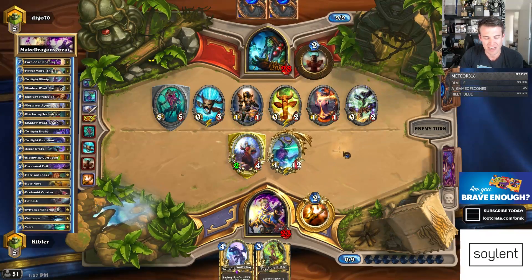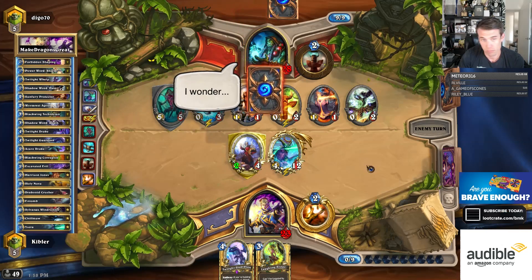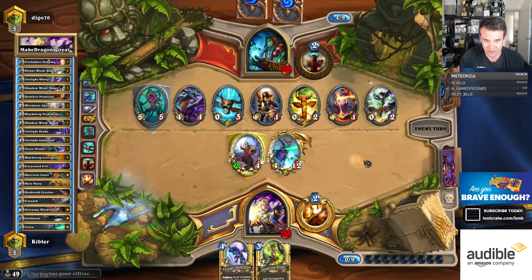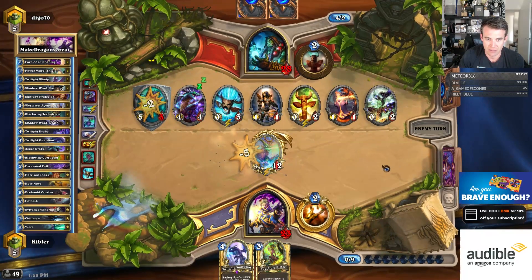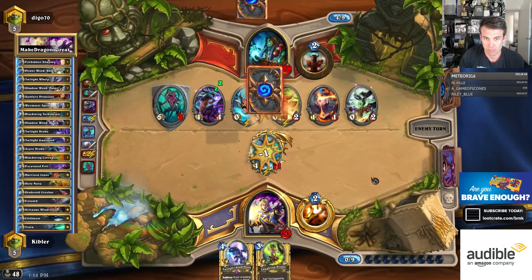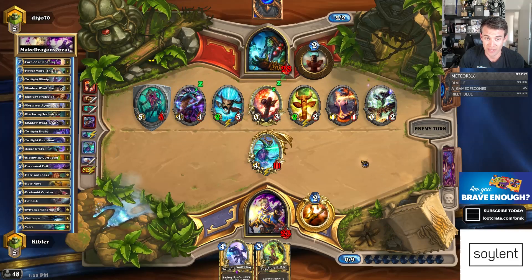Laughing Sister. Nice. Yeah, this is a problem right now. Azure Drake. Pretty good to refill. Could really use, like, Excavated Evil. Oh, Flametongue. I really need that Excavated Evil now.